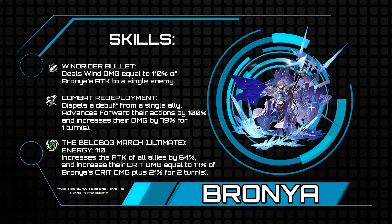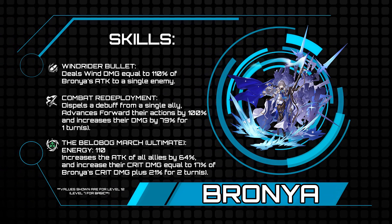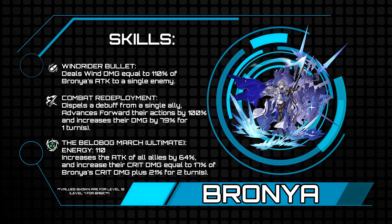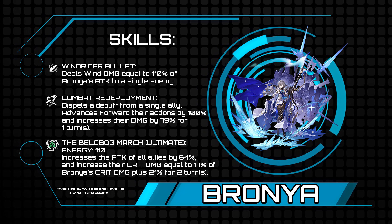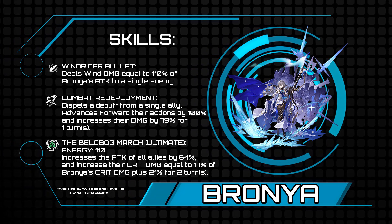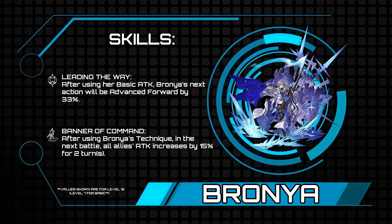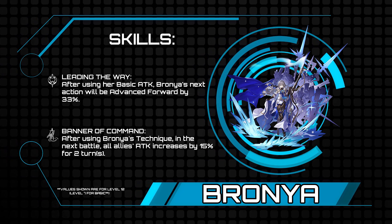What more could you want in a skill? Oh, some attack up? Well her ultimate has you covered — 36 to 64% increased attack. But wait, there's more: it also increases crit damage by 12 to 17% of Bronya's crit damage, plus an additional 12 to 21% for two turns. If that combo doesn't lay waste to everything in your wake, I don't know what will.